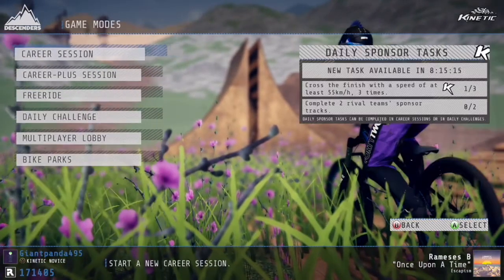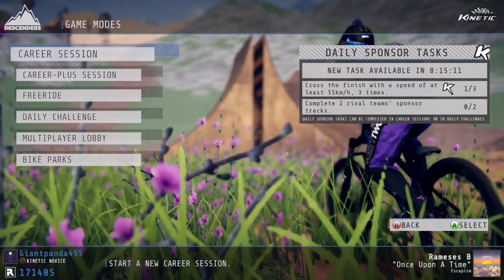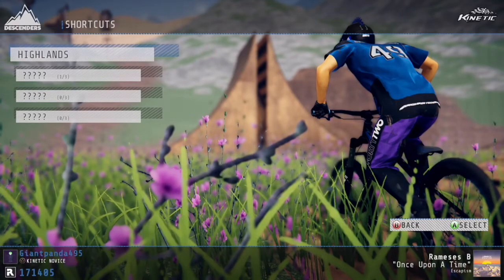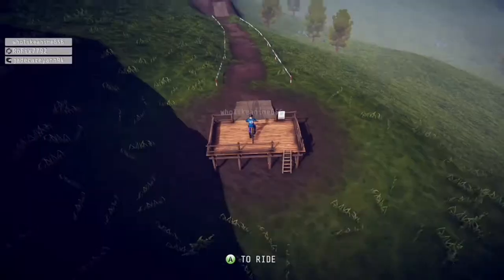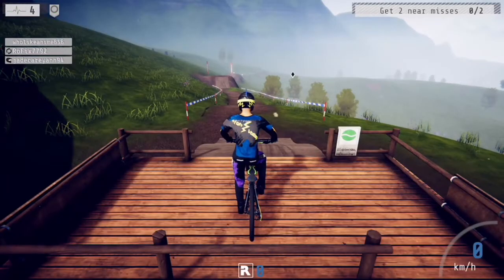First, what you're going to do is go on Click Ride and then go on Career Session. Click on Highlands — if you click on anything else it won't work, it's only on the Highlands. Once you've loaded into the match, just play through most of the Highlands.